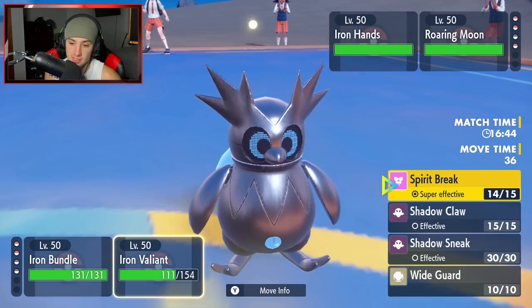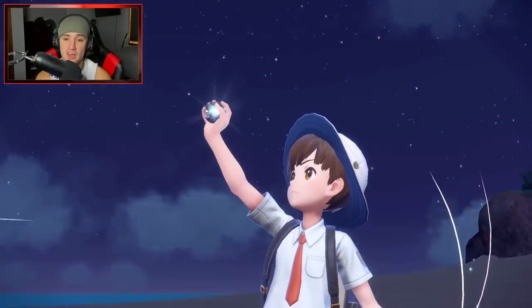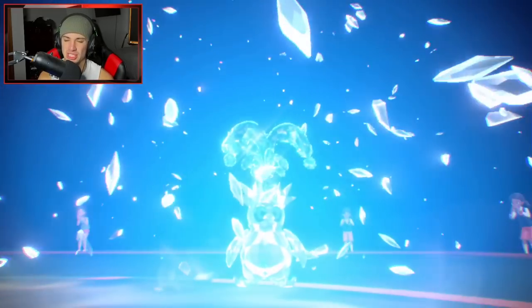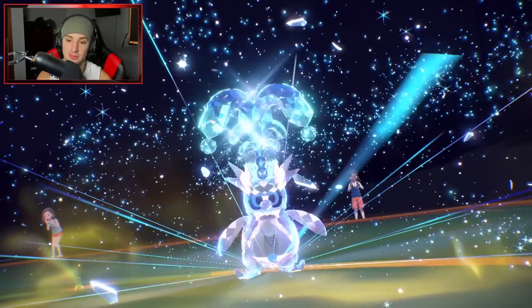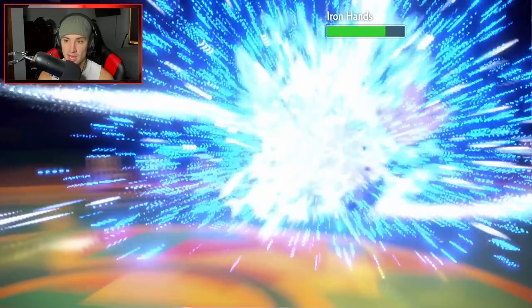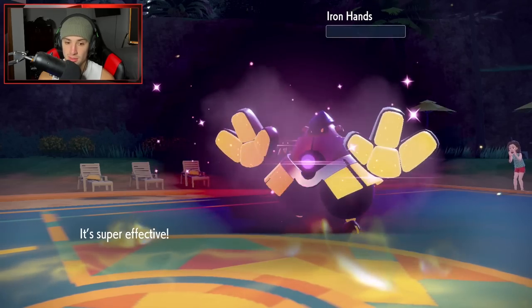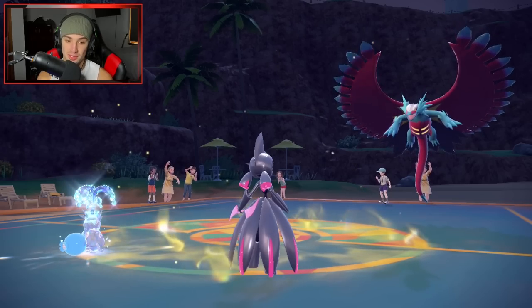Doubling down to Iron Hands — he's gonna take out my Delibird even though Roaring Moon's a beast. These paradox Pokemon battles are gonna be so quick because everyone's hitting like a truck. I have speed right now so I have to get rid of Iron Hands. I'm doubling down at this Pokemon — hydro pump lands, we're getting after it. We do KO Iron Hands — that's big time! Now what is Roaring Moon going for?